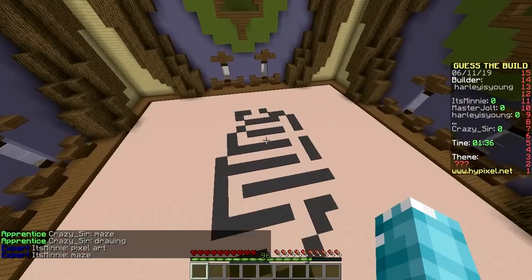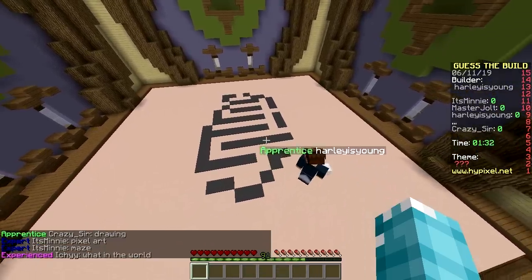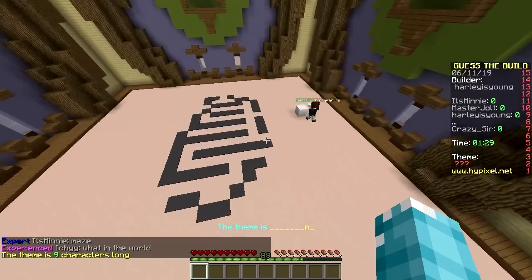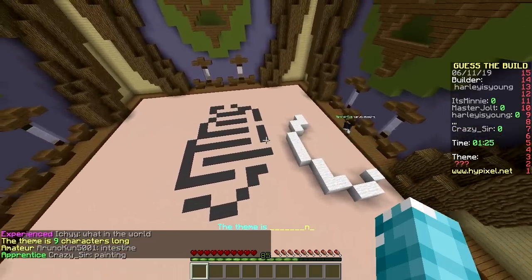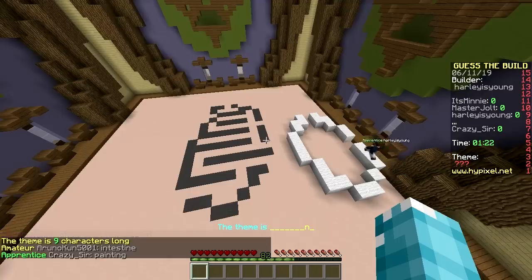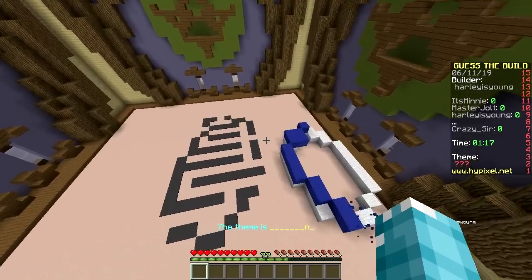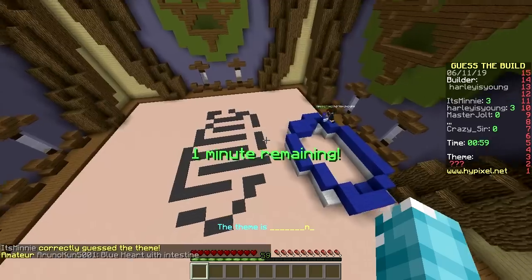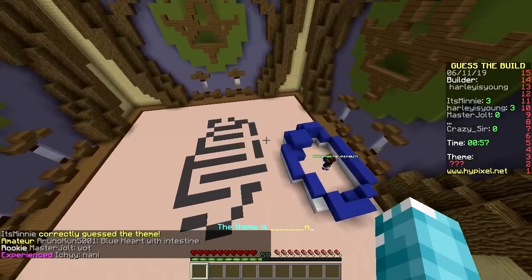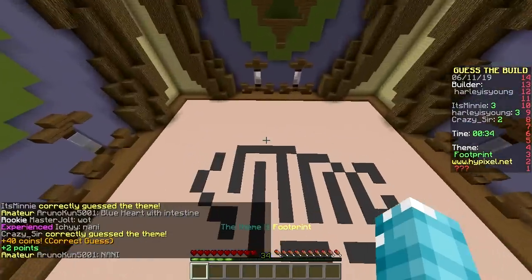He is definitely laying it out in a certain shape. Guesses come in: maze? Drawing? Nope. He says he's done building. Someone got it - it's Mini! What is this? Footprint! There we go, easy.